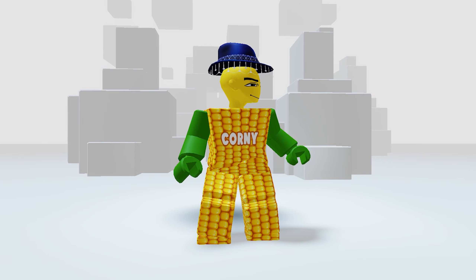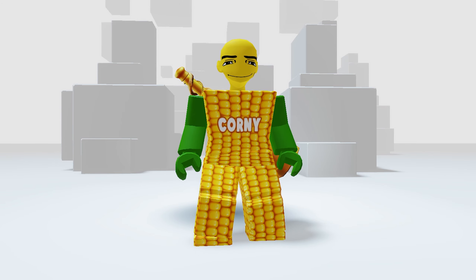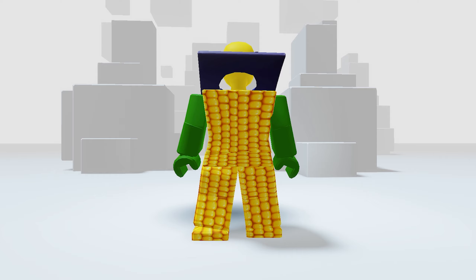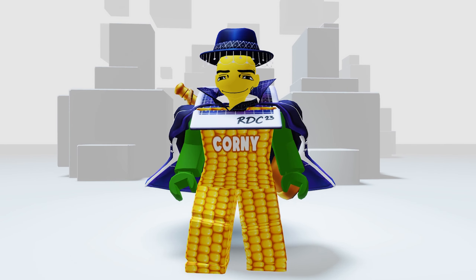Here's what you will get: it's the Wide Brim Fedora, 24 Kelvin Gold Plunger, Loose Jacket, and Memory Print. I look dashing and ready for the red carpet!